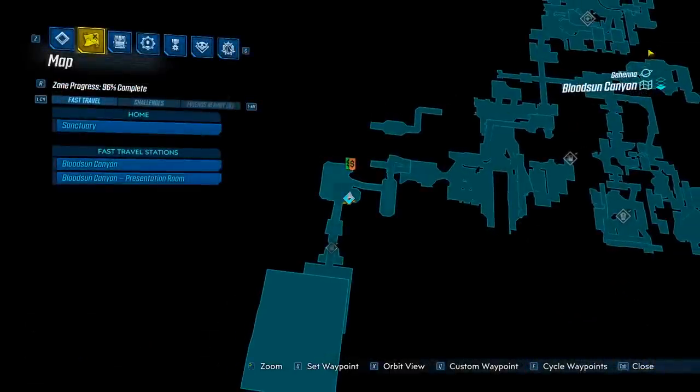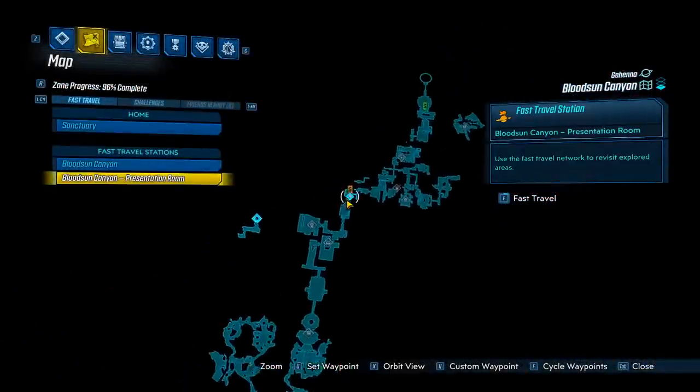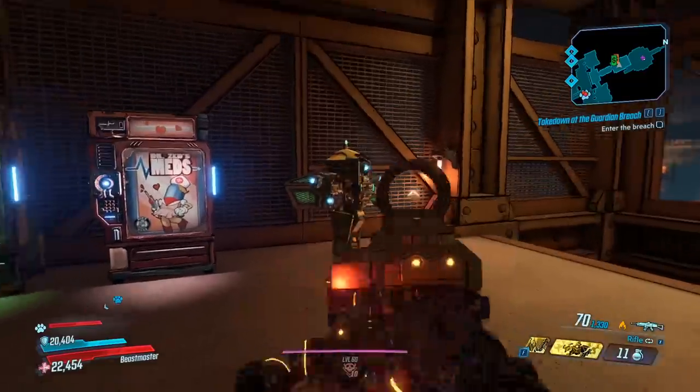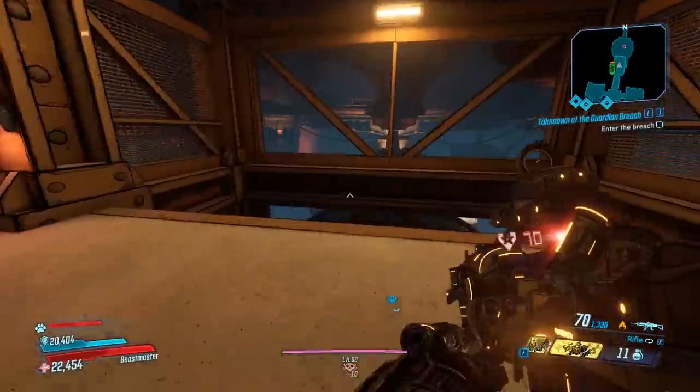What you're going to do is head to Bloodsun Canyon, and you're going to travel to the presentation room right here in the middle of the map. At the end, you're going to find the boss Quartermaster, and that's who we're taking on today. On your way over, you're going to hit this save right here, so that when you save quit, you're going to spawn right there. It's a really short walk to the arena.